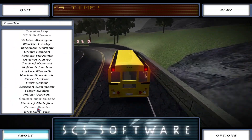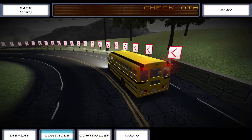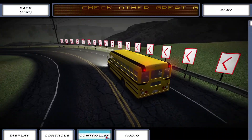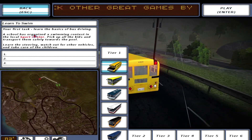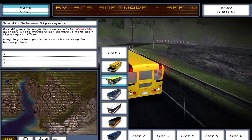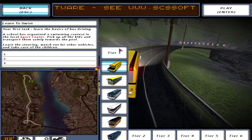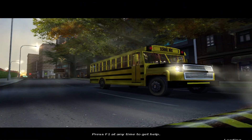Booting up Bus Driver takes you to the main menu where you can tinker with the settings, read some info about the devs, or just play the game. The next menu shows the different missions to play. Each mission is set in a tier which should increase in difficulty. Basically you never get a free roam mode or bus selection — you just pick a mission and ride that bus.